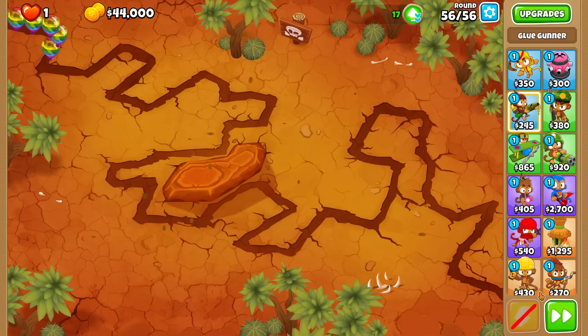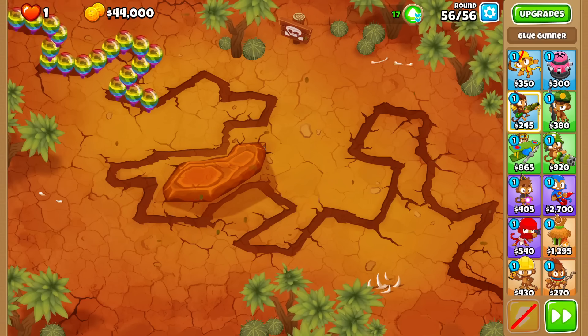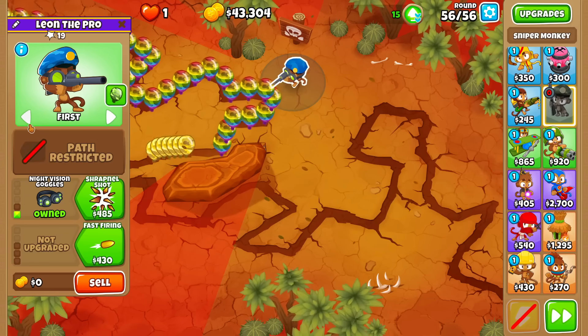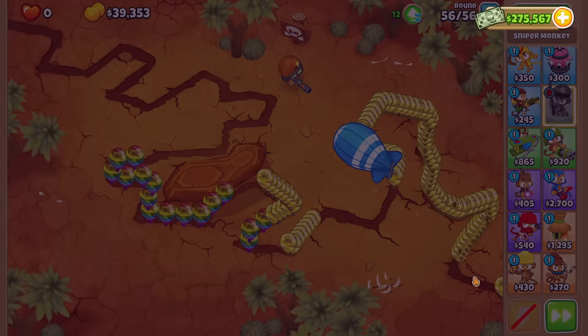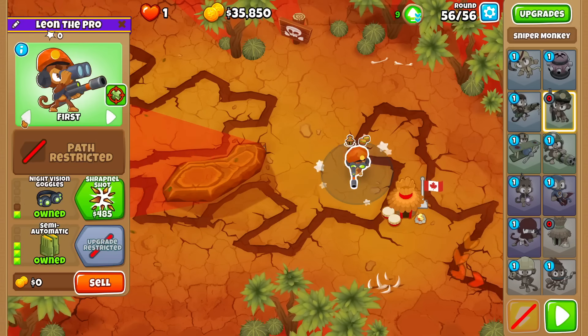I guess the way would be to turn all the rainbows into reds, or something. Some tower - what does this do? Yellows, but it's too slow. Or is it? I think yellows are way too fast. We can try camp priority and start with it immediately.